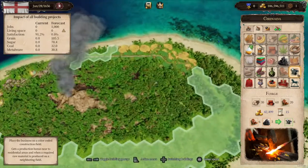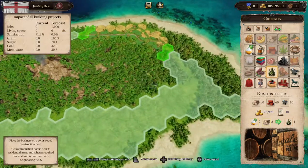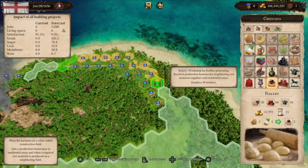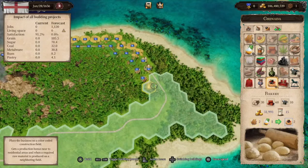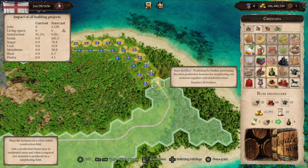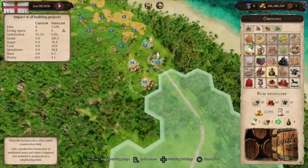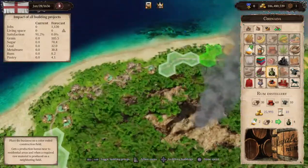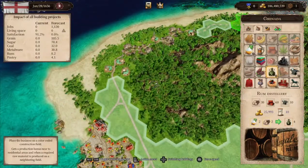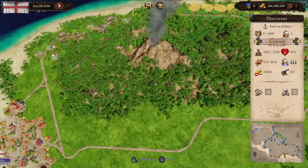I've got three businesses built — still need a bakery and a rum distillery. I did a wheat and a sugar layout, so I'm going to be producing a ton of wheat and a ton of sugar, meaning I can have an extreme amount of bakeries and a very significant number of distilleries. I'm going to keep it organized — rum distillery here. Let me check back production, but it's not telling me anything yet because they're not technically produced.